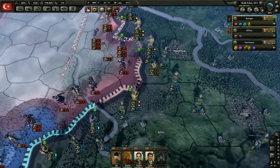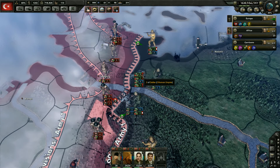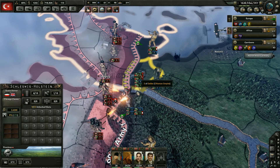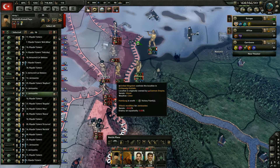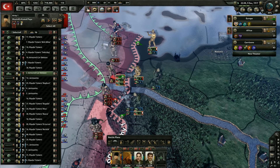Anything else on this red front that we can do? This is going to be a little slow going here. Oh — Hamburg! Let's take Hamburg. Let's send all those — we'll send two of them, and then those, and these. We should be able to take Hamburg.